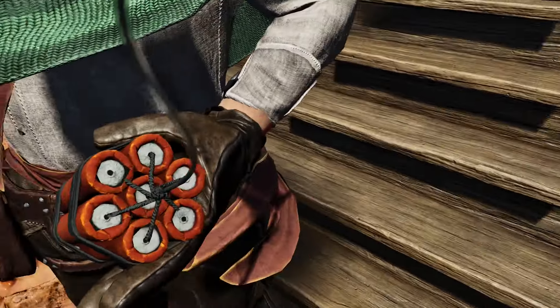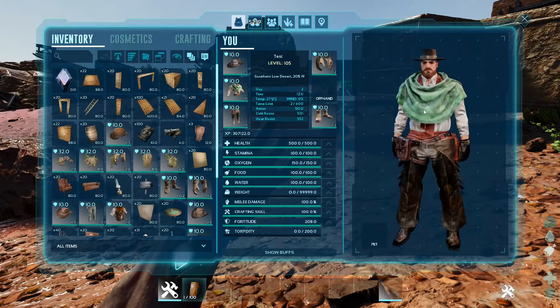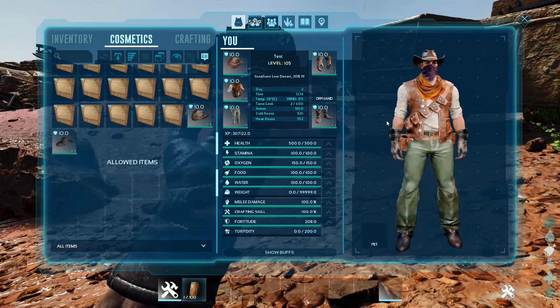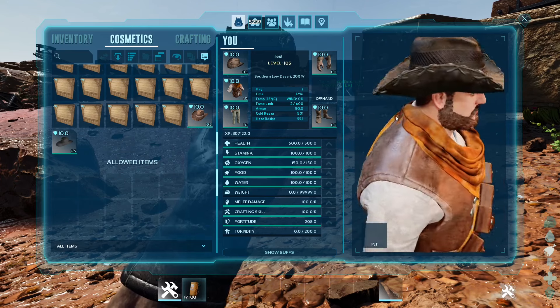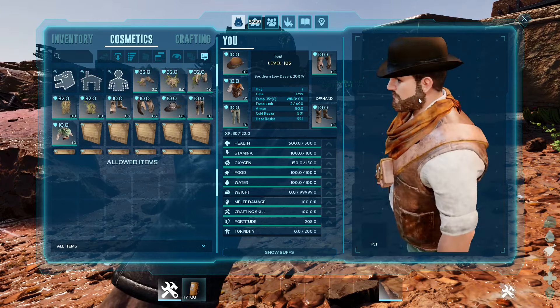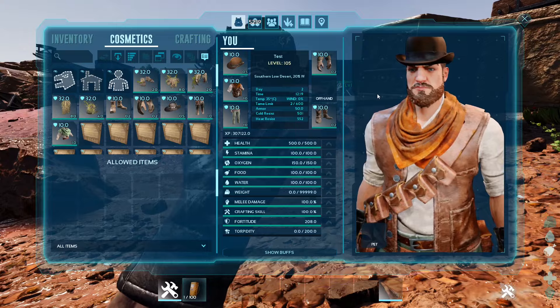The dynamite skin comes with a cool little detonator box and it looks like the old timey stick of dynamite, which is absolutely gorgeous. The skin I'm wearing is the Drifter set — it looks pretty darn good. Here's the Outlaw set; I don't like it quite as much, the mask is a little funky. It also comes with three standalone hats: the Rancher hat, the Sinister hat, and finally the Bowler hat. I find the Bowler goes pretty good with the skin set.